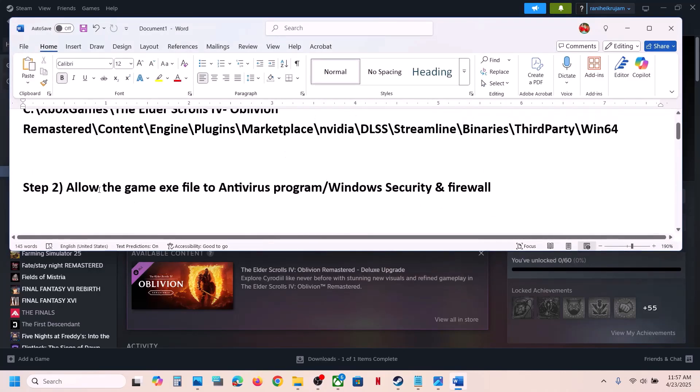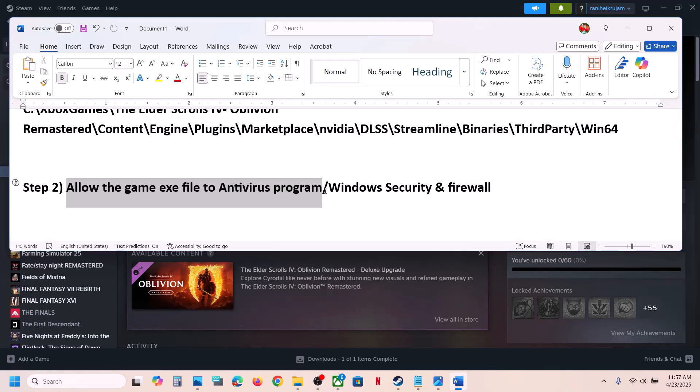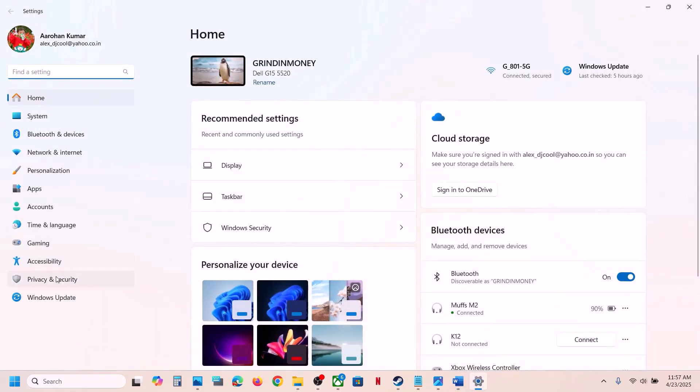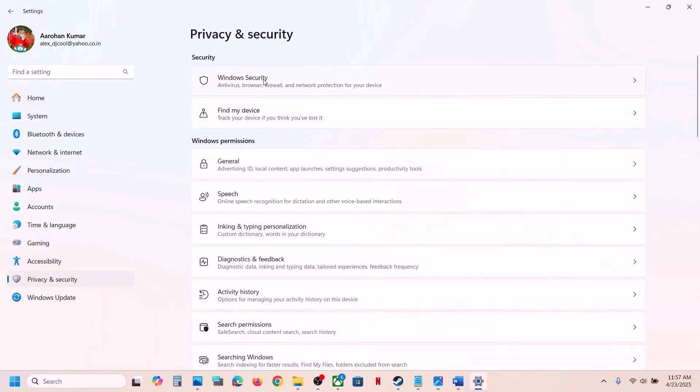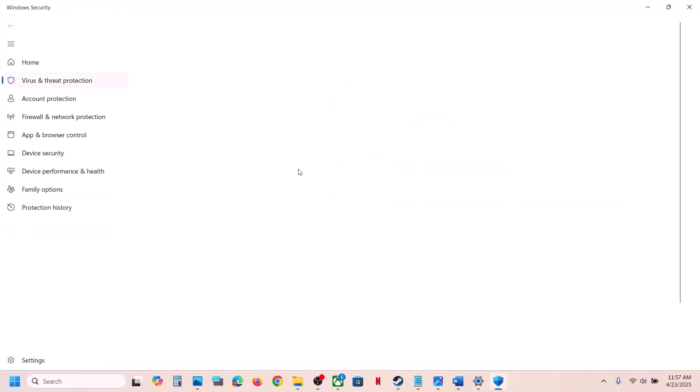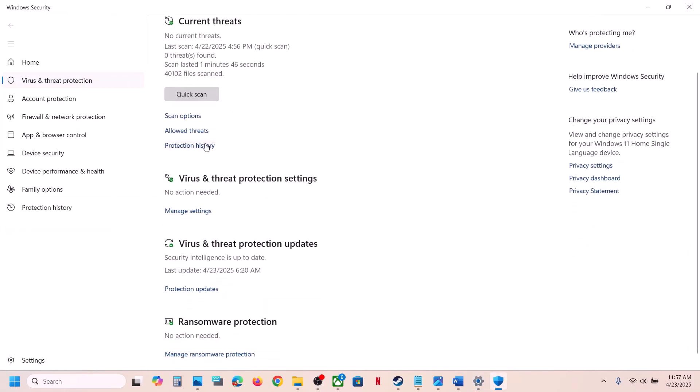The next step is to allow the game exe file in your antivirus program. If you have a third-party antivirus like Avast, Norton, Defender, McAfee, or any other, allow the game exe file through it. If you are using Windows Security, open Windows Settings, go to Privacy and Security, click on Windows Security, then click Virus and Threat Protection, and go to Protection History.